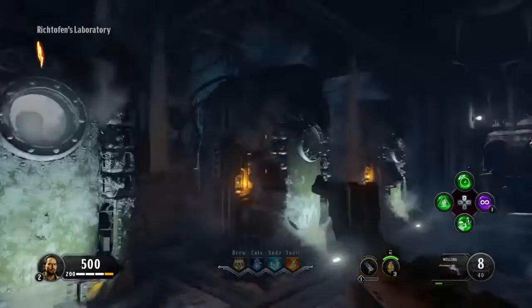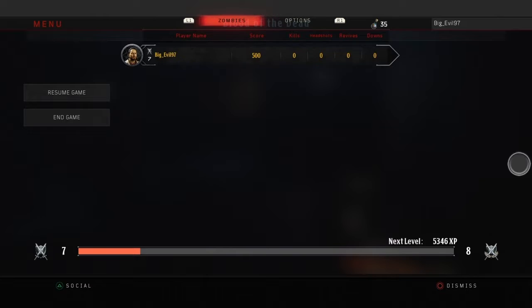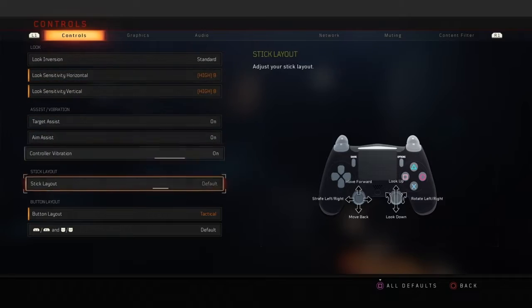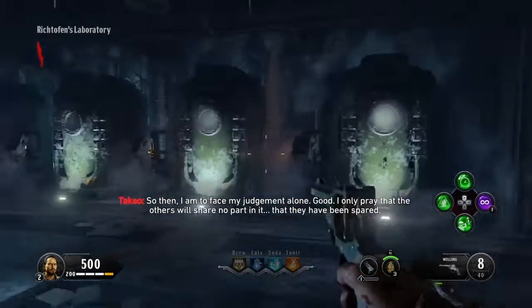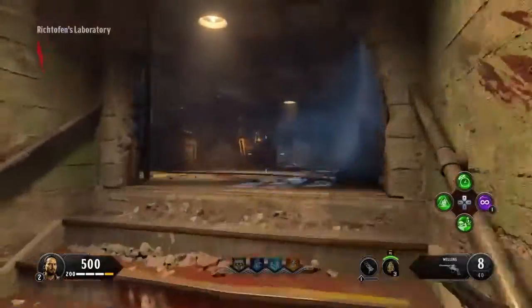Hey everyone, this is Big Evil, and today I'm gonna teach you how to get the tomahawk in Blood of the Dead. It's just like Mob of the Dead — just different locations, same steps, different locations. We've got three dogs to feed; we're gonna feed them zombies till they disappear.